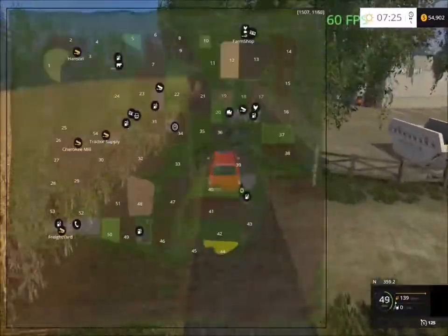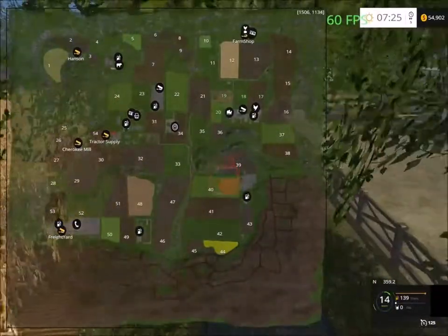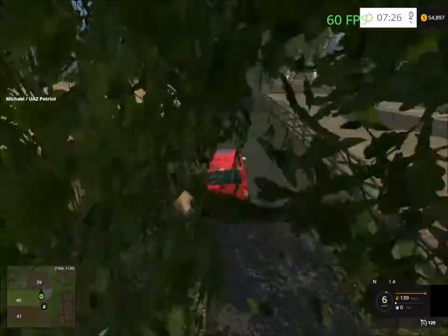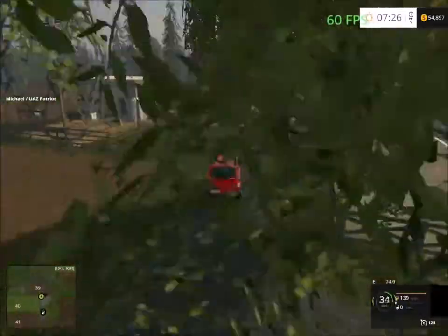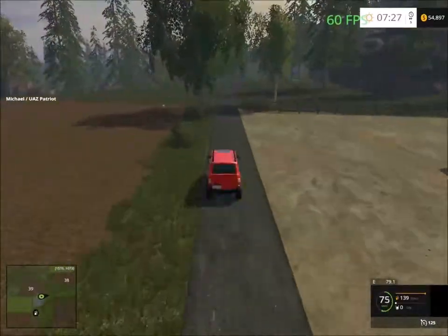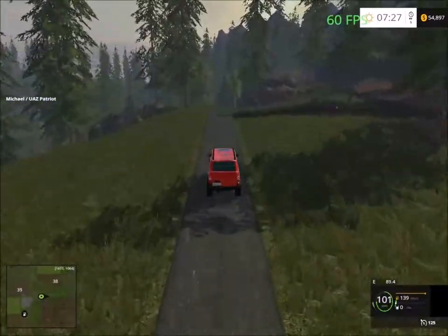From here we just head back up to the main farm and the farm shop and the Hudson place. We have to head to the Hudson place. I'll end the video at the cow facility. More scenic routes here.